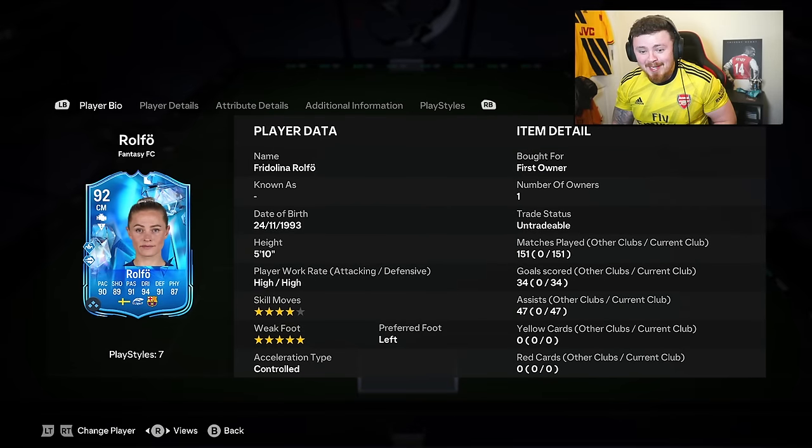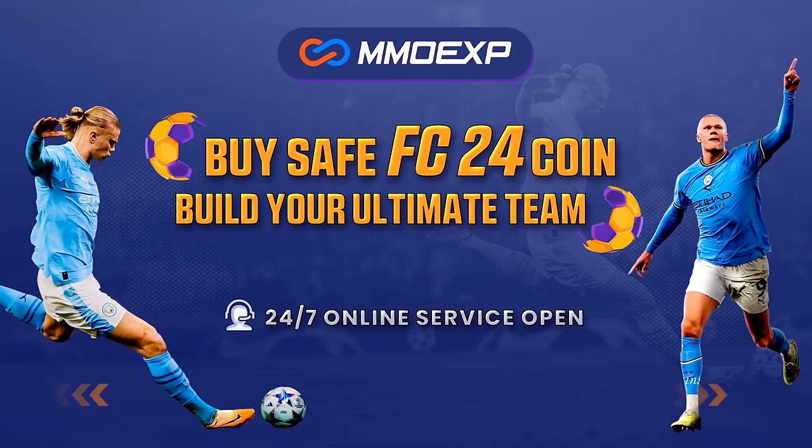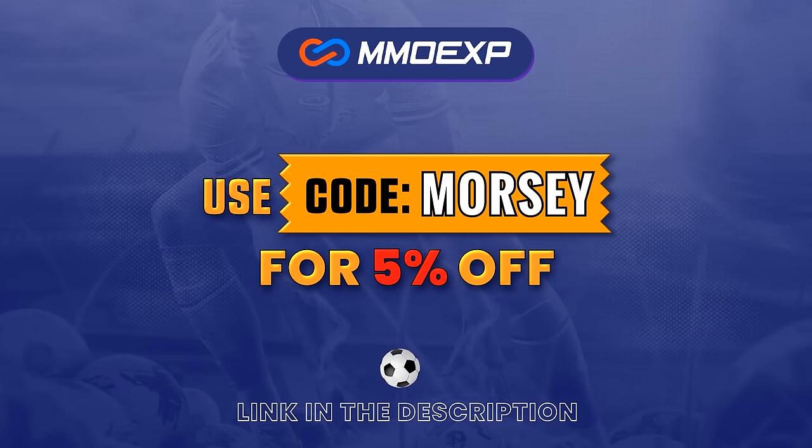For cheap and fast FC24 Ultimate Team coins, head over to mmoexp.com, link down below, and make sure to use my code Morsey at checkout to get yourself five percent off.